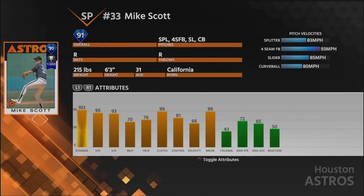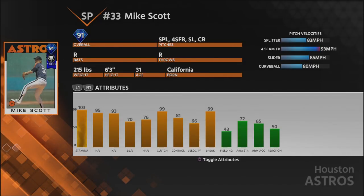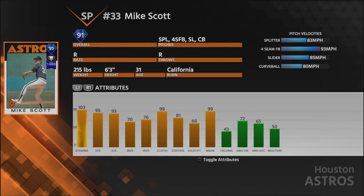His off-speed stuff is where this card becomes really attractive — he's got a great splitter, a great slider, and a great curveball. That 10 mile per hour delta between his four-seam and his splitter is really big. Splitters usually only have a six to eight mph delta, so 10 mph is actually really good. And he has an absolute hammer of a curveball and a really good slider as well.